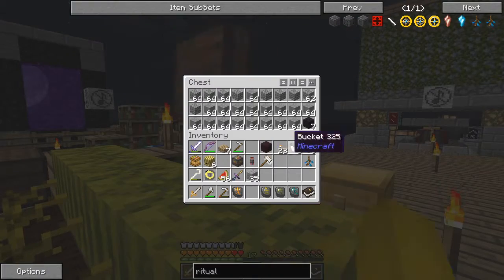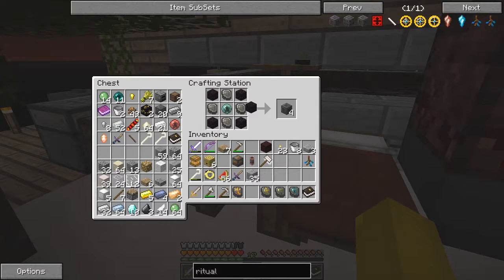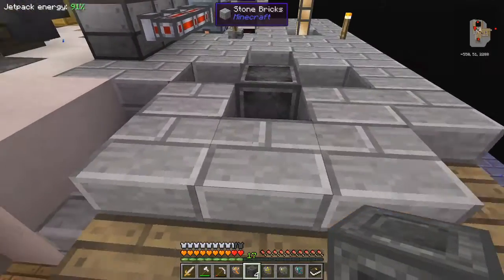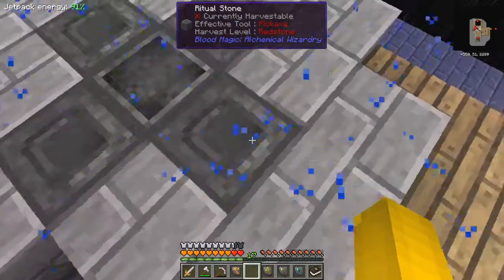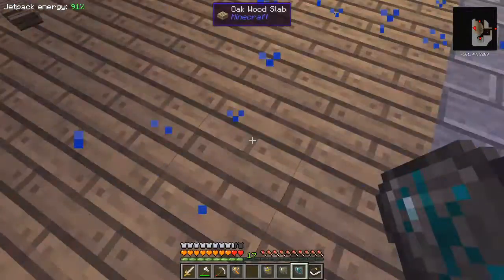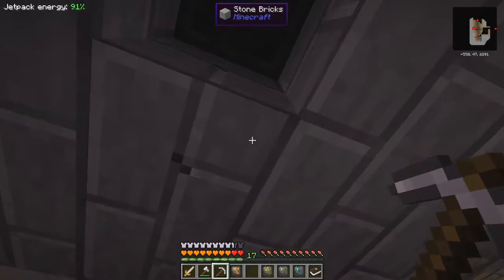Let's get the obsidian out of here - we've got plenty of obsidian at the moment. And I only need three, of course. Now here comes the fun bit. I'm going to put these ritual stones around the side of it. Oh, I think I'm too high - I'm going to have to dig everything up and go down one level. I'll do that from below, if I can find exactly where I was.